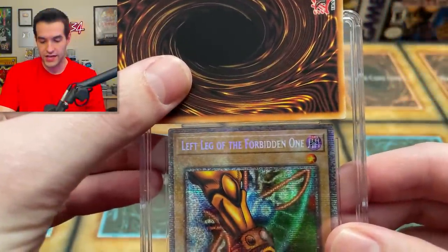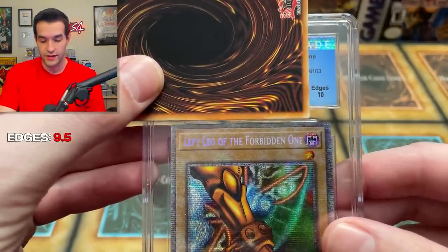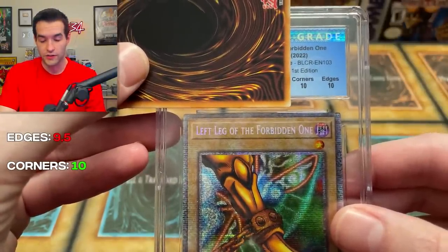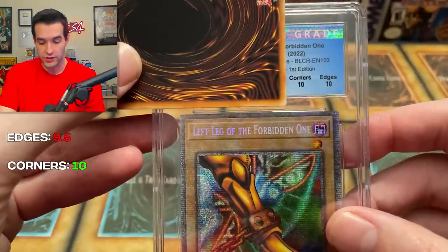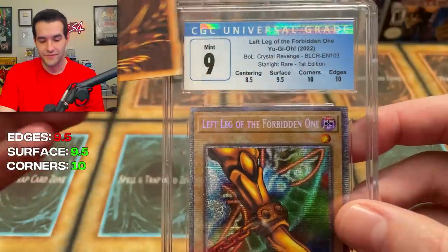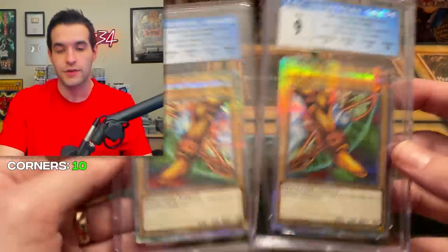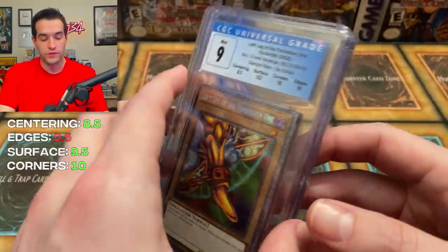Left leg: 10 on edges — great start. 10 on corners. We're sending pristine-looking cards in terms of the area around the card. The surface: 9.5, the same grades. And the centering: 8.5. Exact same grades as the right leg — which I did think that centering was going to be basically the only issue with these cards. So unfortunately two nines, but you can see these are really strong cards in terms of everything else.